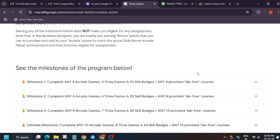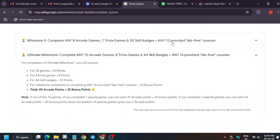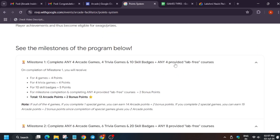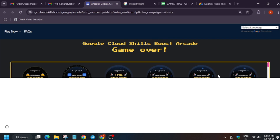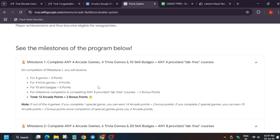You must have received an email about this — I'll show it in the upcoming part of the video. For Milestone 1, you have to complete four games, giving four arcade points (one point per game). For trivia and skill badges, points are also assigned. For lab-free courses, there is no point — yes, you heard it right, lab-free courses carry no points.